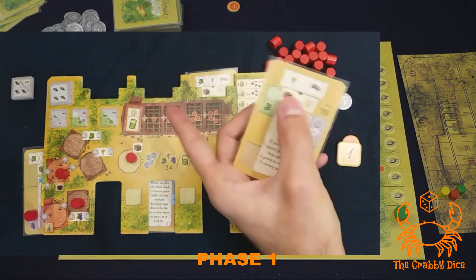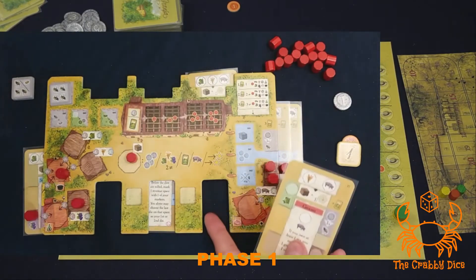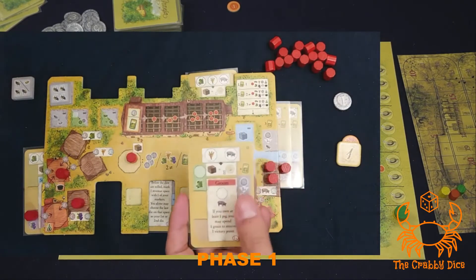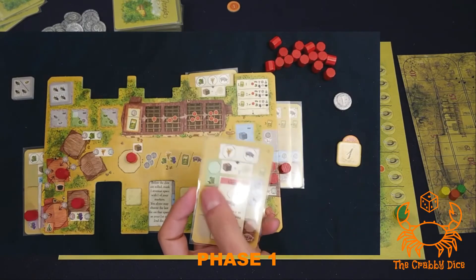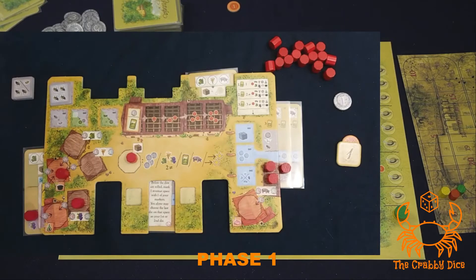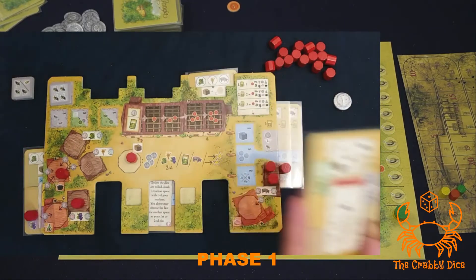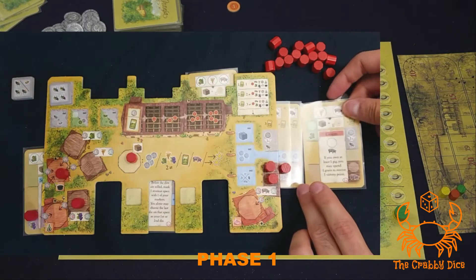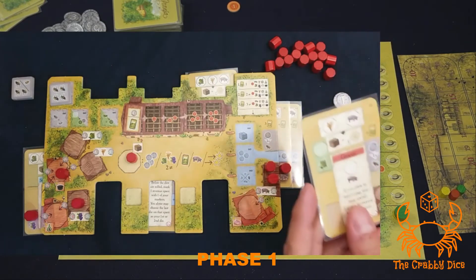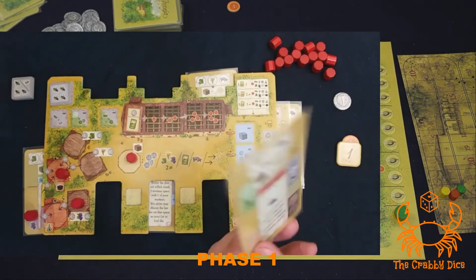The bottom section is a special ability that you'll have for the rest of the game — slide out the bottom. The left-hand side is a field that will produce goods — slide it here. The right-hand side has farm extensions that you'll add to the right-hand side of your board. For the first three placements I mentioned, that's always free — just slide the card.